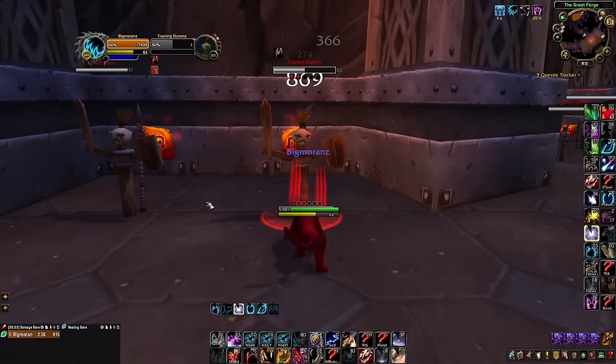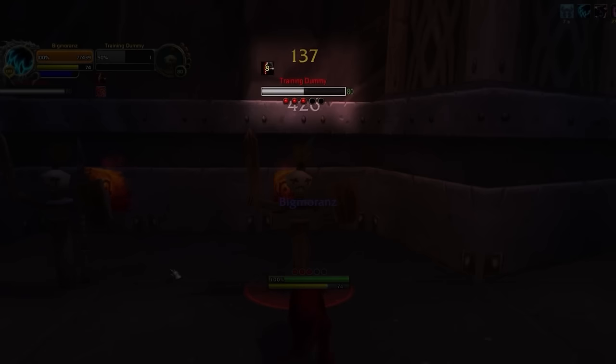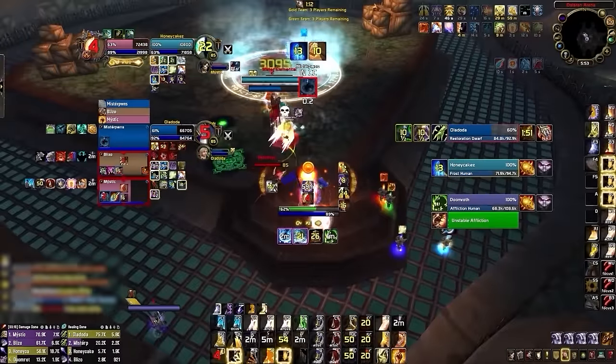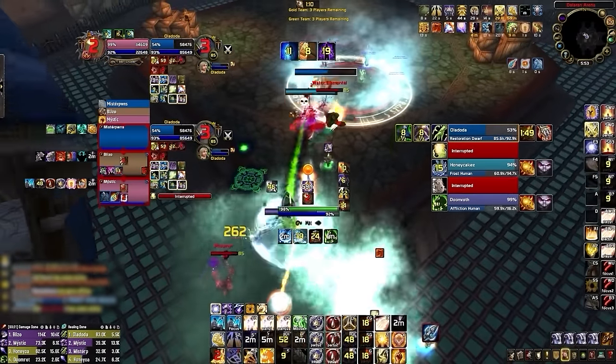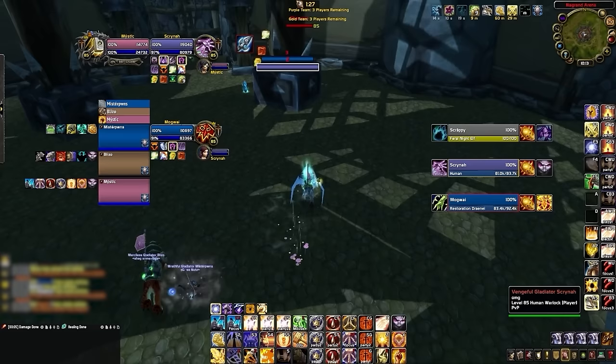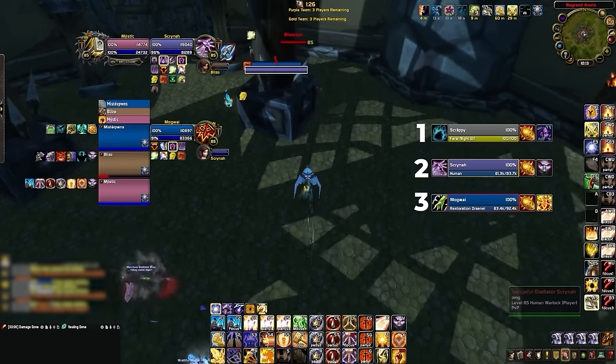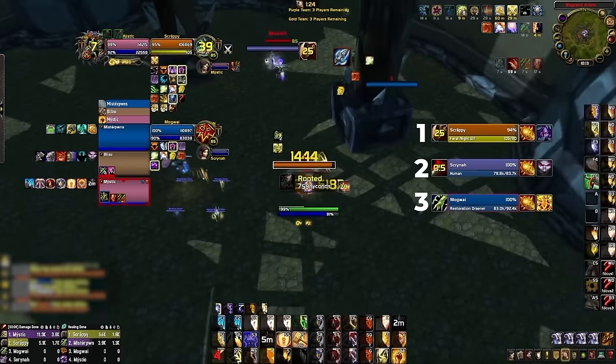If you play a class with a secondary resource like combo points, they will even be neatly displayed right below your target's health bar, allowing you to keep your eyes in the right place. We've also included custom scripts into our nameplates to reduce screen clutter by reducing the opacity of minor annoyances like mirror images. Plater will even display the numbers 1, 2, and 3 above enemy players, making it much easier to use your arena 1-2-3 macros. So yeah, you could say our Plater profile is pretty damn good.